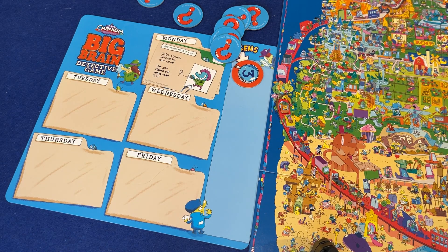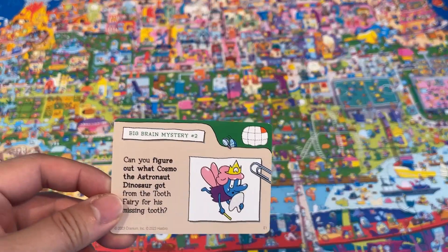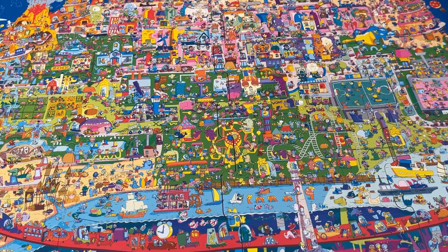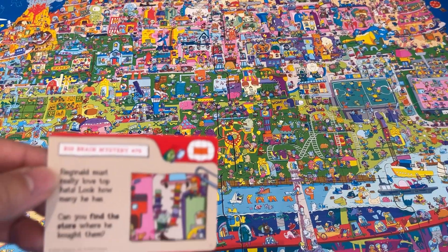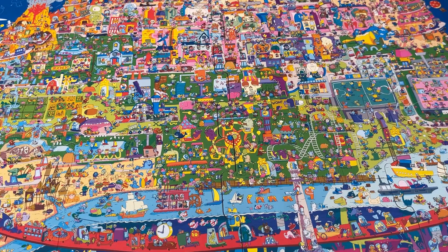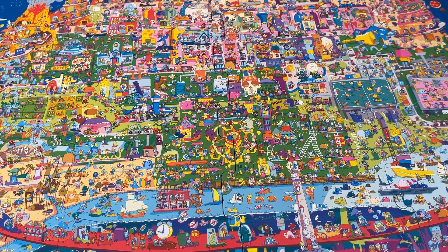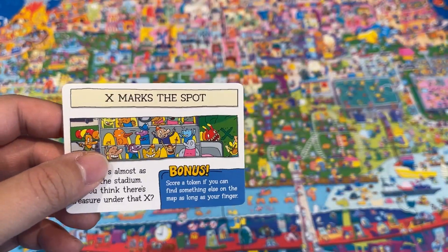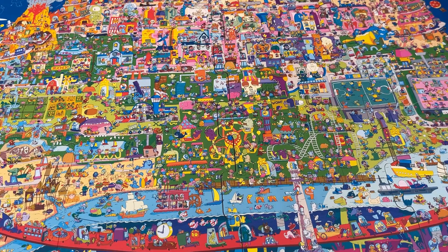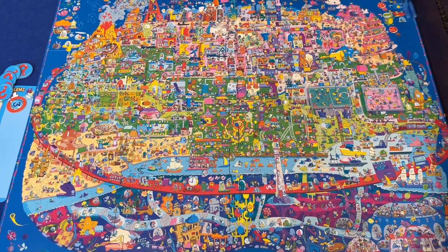Let's go into some of the questions you can get asked — it's all pretty much Where's Waldo type stuff. For example: Can you figure out what Cosmo the astronaut dinosaur got from the Tooth Fairy? An example of a red one would be: Reginald must really love top hats — look how many he has. Can you find the store where he bought them? Some examples of bonuses are like: score a token if you can find the plane advertising the hat sale. There are others like: score a token if you can find something on the map as long as your finger. And there are also physical activities — a lot of stuff that's just fun for kids. Otherwise, you're just trying to answer the questions by looking at this big old map.